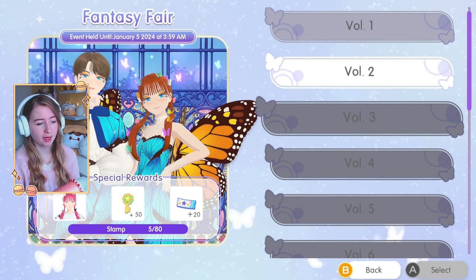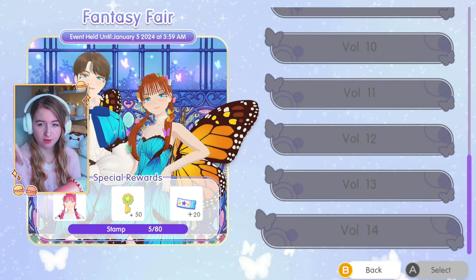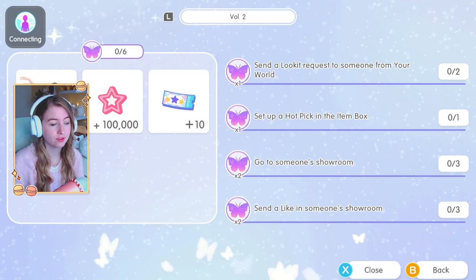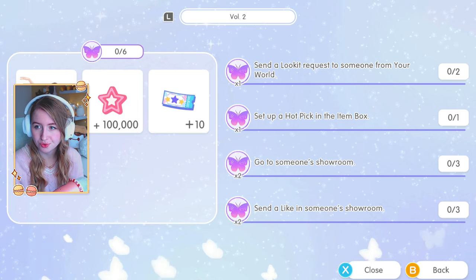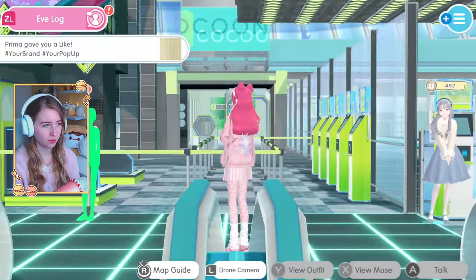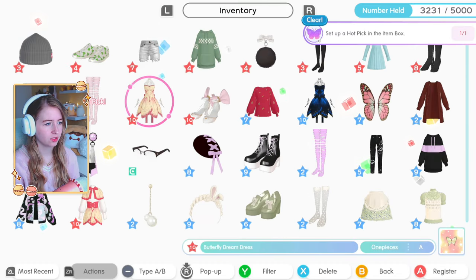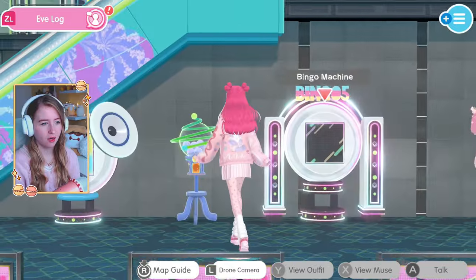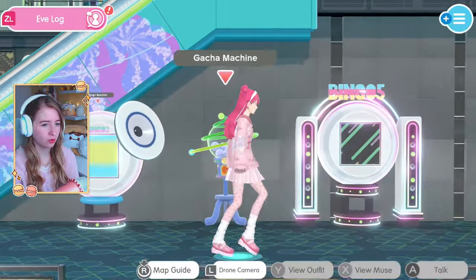When we complete all of this - it's 5 out of 80 - I think if we complete all 14 volumes we'll get the hair and the keys and everything. Volume 2 gets you 100,000 and a post. That's why I got so many requests from people. One of the Volume 2 things is to set a hot pick in the item box, which I already did - I'll just change it and change it back. Everyone's going to be making the dress now. I have 900 tickets - that's ridiculous!